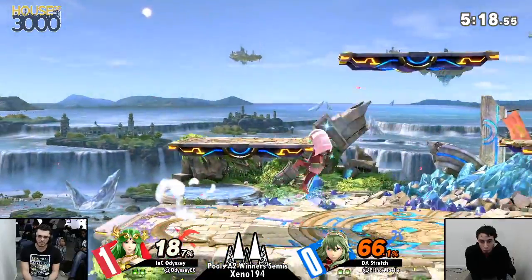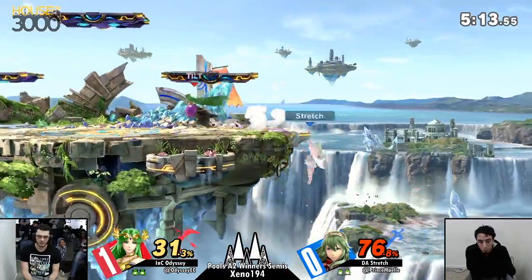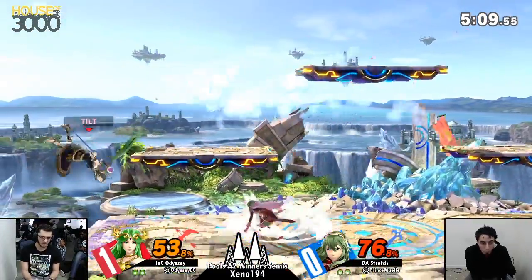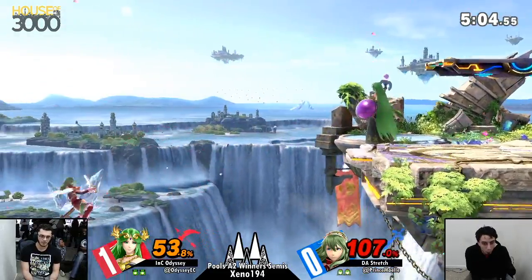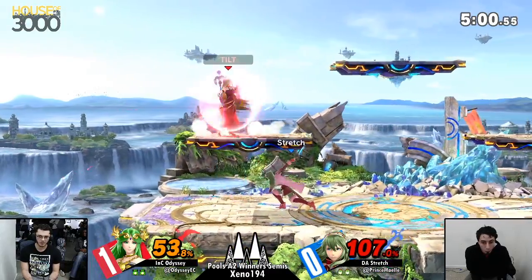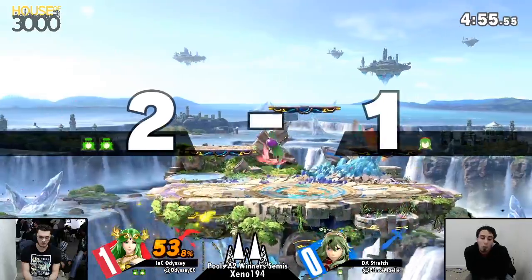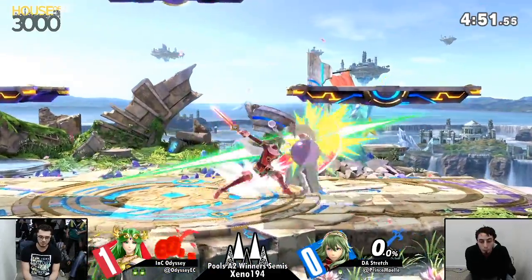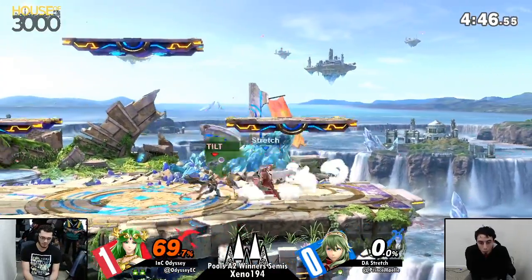Stretch is definitely keeping it close. I like this use of side-B from Stretch a lot — he goes through the forward air with a slight delay off of the ledge hop to catch Odyssey going for the carry. You can see there that he actually dropped the shield just before the forward air connected, so really great timing from Stretch. What an interesting up smash — it looks like it caught an attempted spot dodge cancel. Really smart stuff from Odyssey going for a confident up smash just to take the stock.